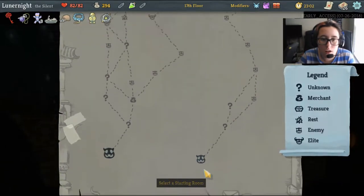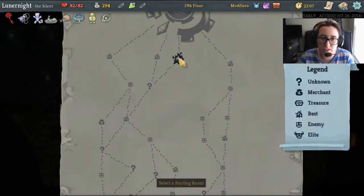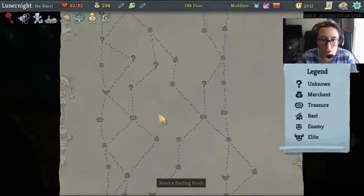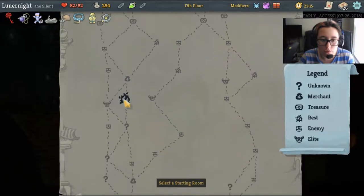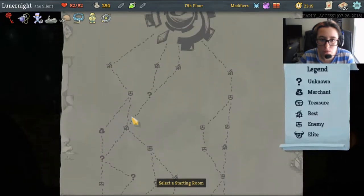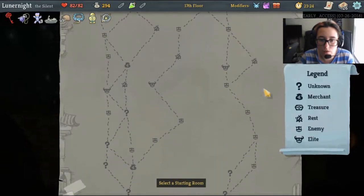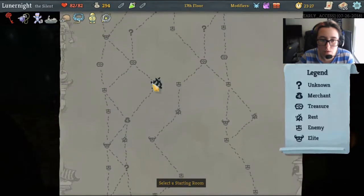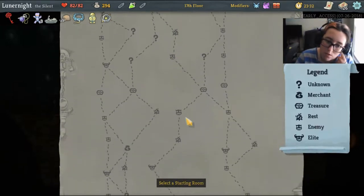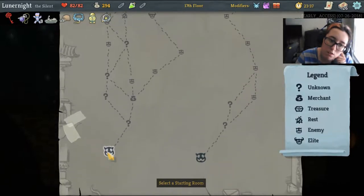Let's find us some campfires - 1, 2, 3, 4... counting them out. 1, 2, 3, 4. Okay, I guess we're going that way. Alright, let's go.